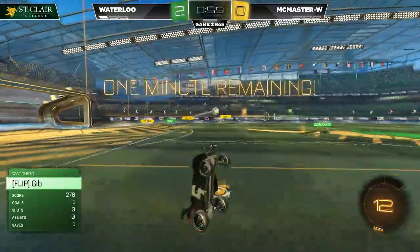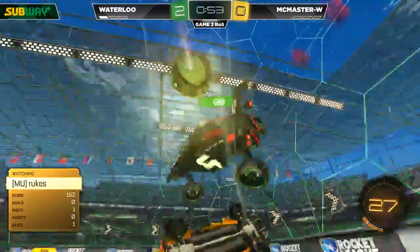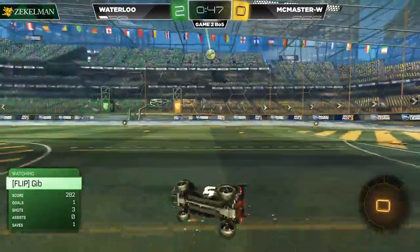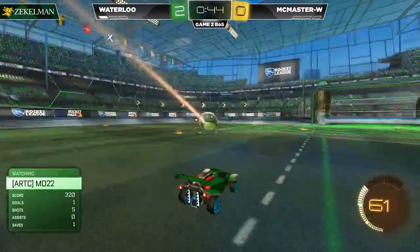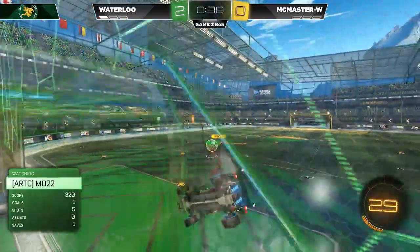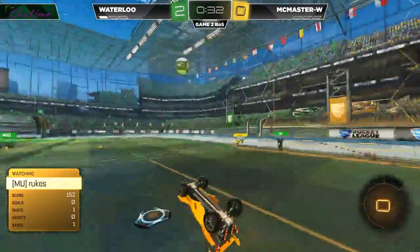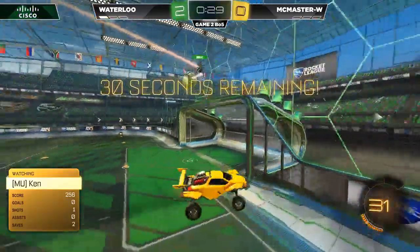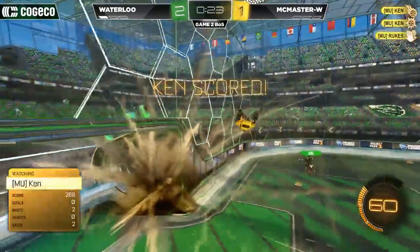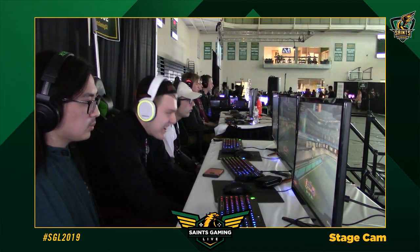And you have to ask yourself — when you're risking match point, there's a minute left, you're down 2-0 — do you continue with the conservative traditional rotations of being a little bit farther back? Or do you play a more aggressive game where you leave that third man closer up? Risk getting scored on more often in a counterattack, but open yourself up to more scoring opportunities as well. At this point, it's all about risk management. This McMaster team is playing a much better game than we saw them play in that first game. I would say this feels like an entirely different team to the one we saw in game number one.